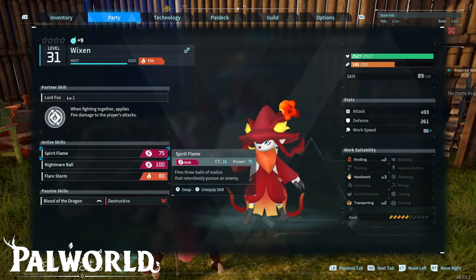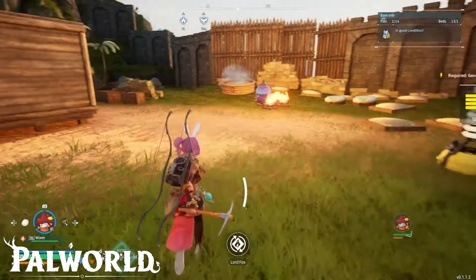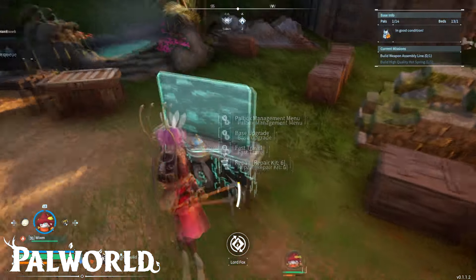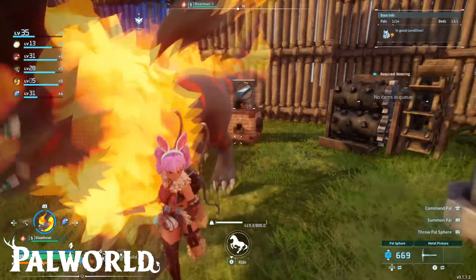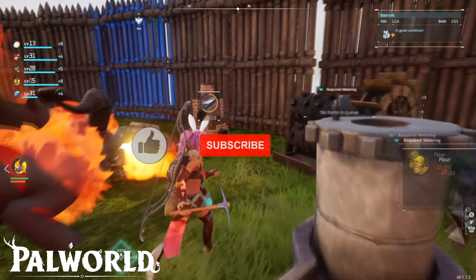Vixen is level 2 — he was good. But I had to use a level 3 which is Blaze Howl. I didn't have anybody else to use at this base, but that will save you a small amount of time when crafting the ingots.